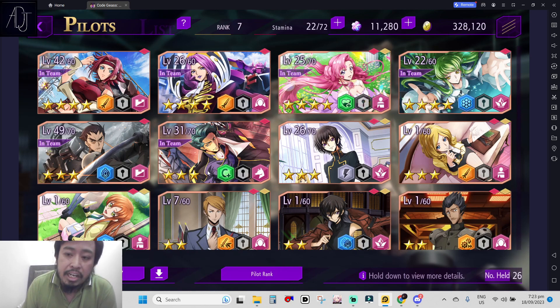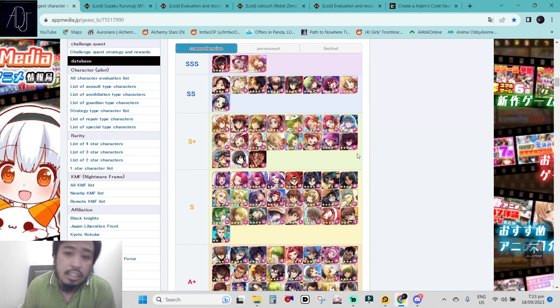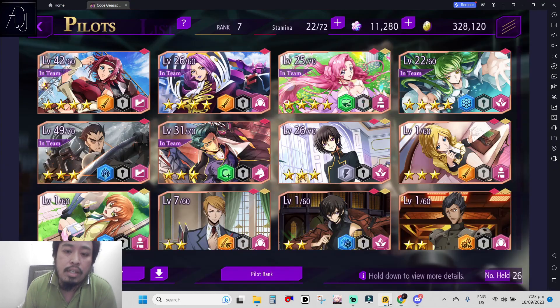The strategy for Jeremiah is: summon him, place your necessary characters on the field like tanks or DPS, then retreat him and wait for the redeployment time to finish, then redeploy him again to gain more DP. That's a really powerful combination, and his ratings remain really high even now in JP.